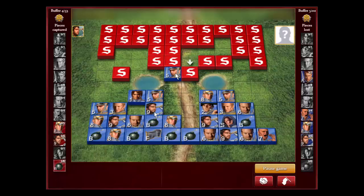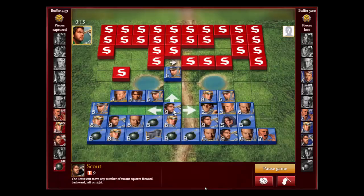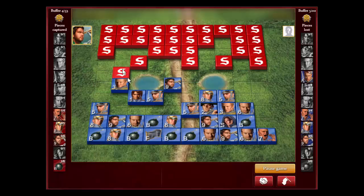A lot of times you don't have to attack — you just wait and let them attack you, then pull back. We know that's a lieutenant, and I think this is the marshal because the general was here. This was a captain and I don't have to attack it right away.